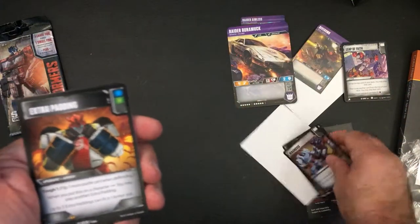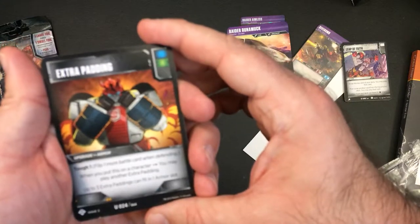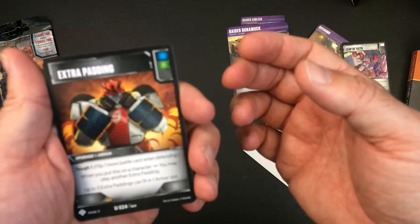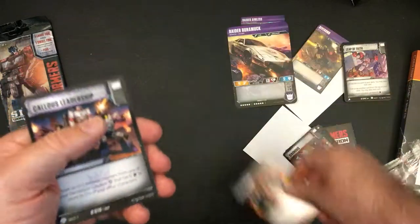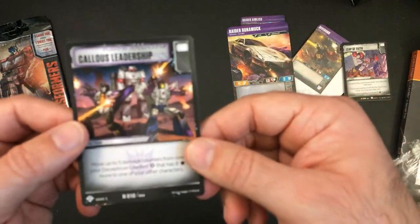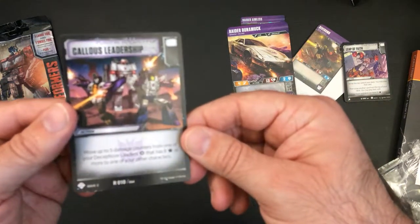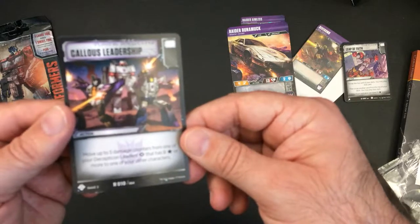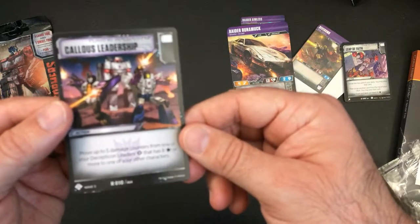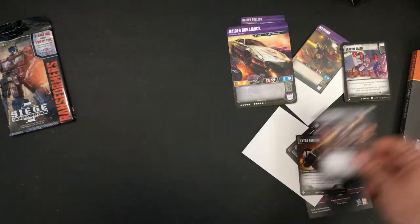Let's move on. Extra Padding — Tough one. If you put this card on a character you may play an extra padding. Got a rare: Callous Leadership — move up to five damage counters from one of your Decepticon leaders that has eight stars or more to one of your other characters. Whatever.